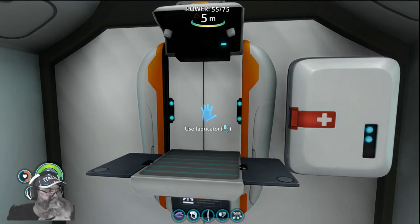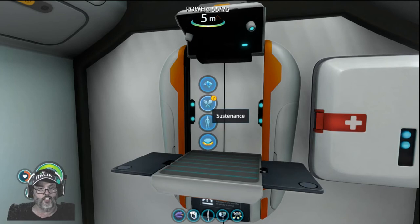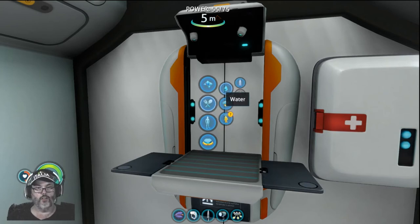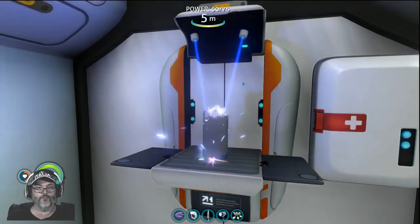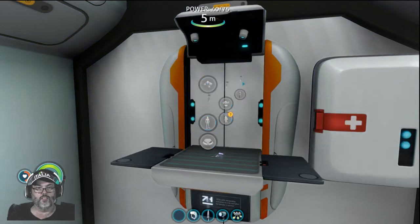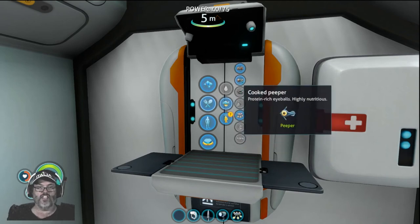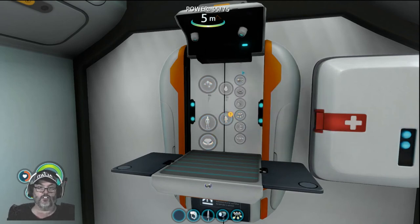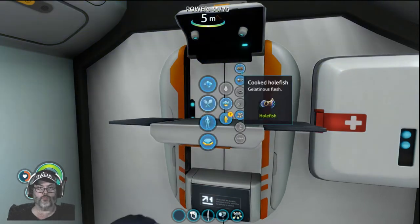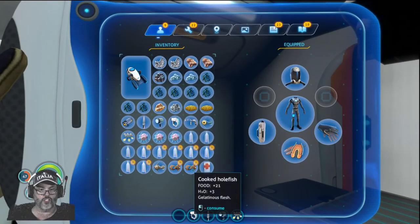He doesn't come on me very often at the desk — there he is. All right, off you go bud. More water — water is good. I'm guessing you need to have about seven a day. All right, let's go ahead and cook a whole fish — we've got a couple of those. Cooked whole fish: 21 food and 3 water.